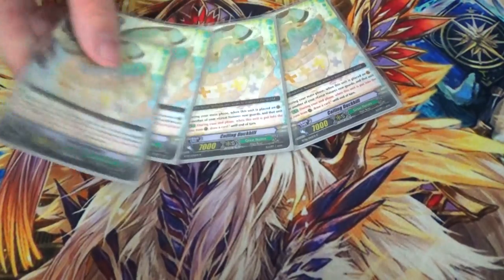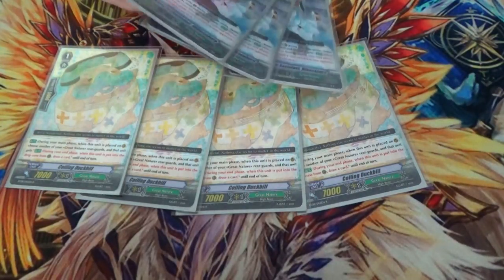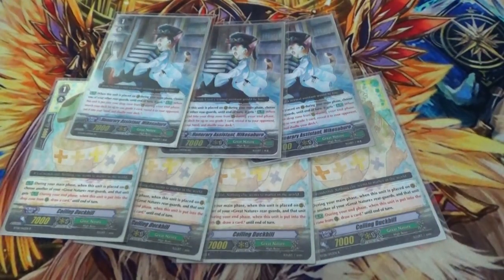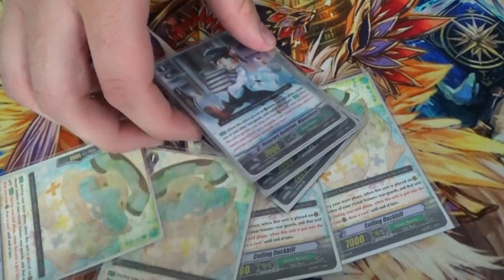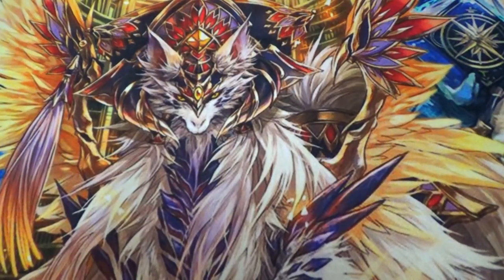Four copies of Toiling Duckbill — yes, it can also search for Big Belly stride. Four Duckbill, three Mike Saburo — these are the life insurance twins I'm referring to. Both of them have an effect that when they're called during your main phase, you pick a rear guard and give it a skill. In Duckbill's case, when it's put in the drop zone you draw a card, and in Mike's case you search a grade 3. So this is to search your honorary professor pieces and draw cards. You'll often throw down a bunch at once to draw cards and search something. You don't need to run more than three Mike's because you'll get clogged with grade 3 stuff.